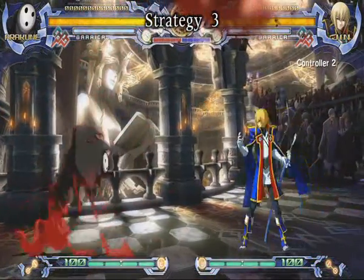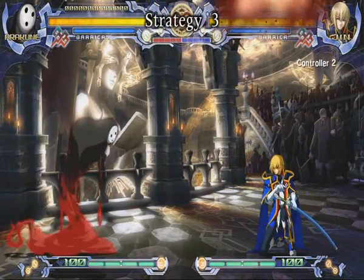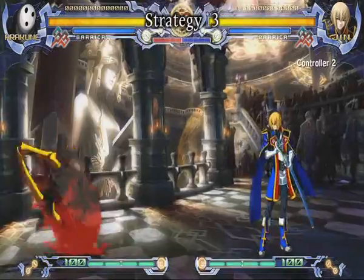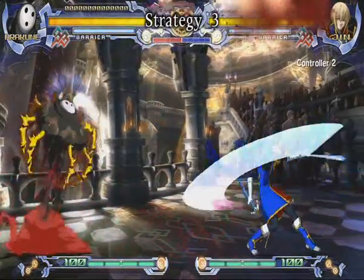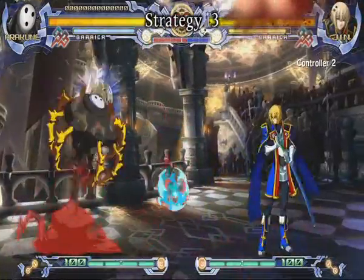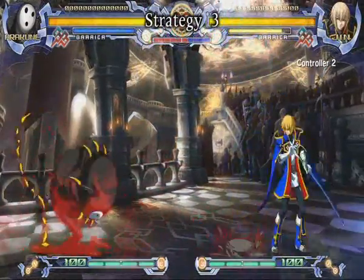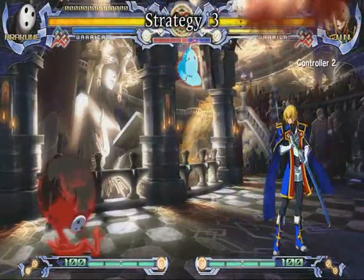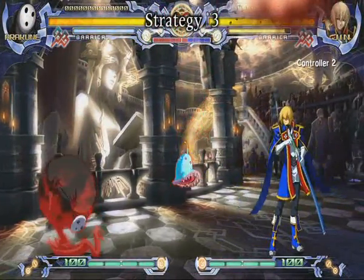Now that you've got your cloud out, your basic strategy should revolve around which specific cloud you just summoned and how the other character is going to get around it. For example, if you've got the high cloud, the opponent will likely try to attack you from the middle or bottom of the screen. You can use the down D spit bug to control the ground, or try to get a 4D bell bug out to protect the space directly in front of you.